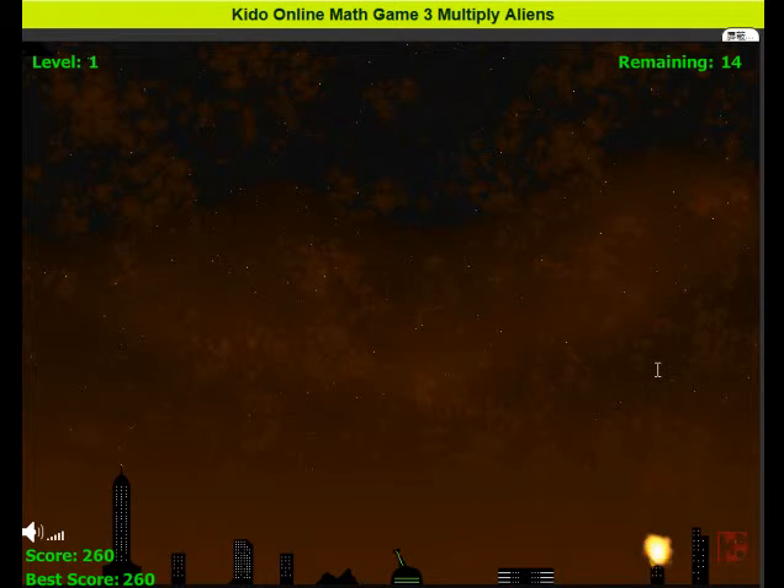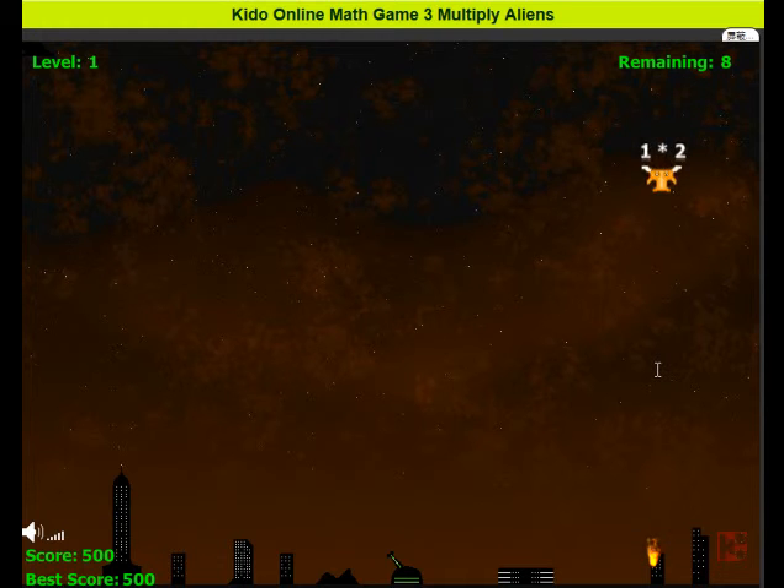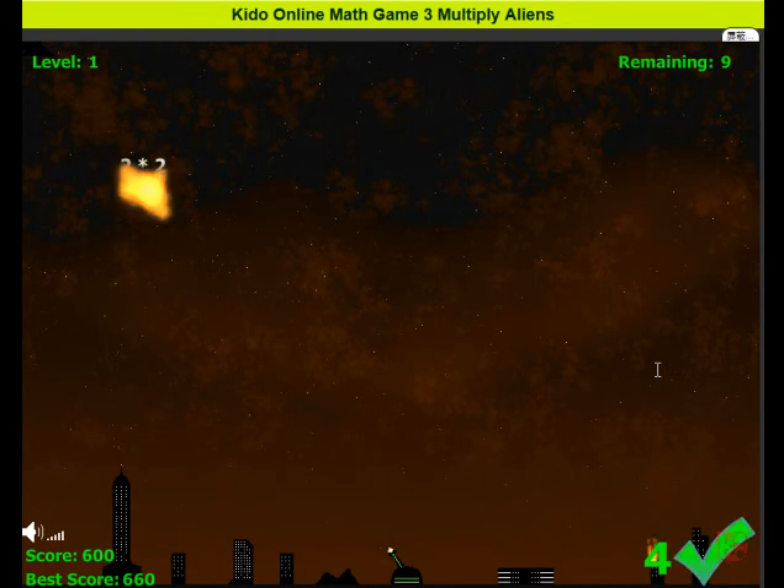Let's see if I fail — the aliens are spawning on me. 1 x 2 is 2, yes it's 4, very easy. If I get it wrong I get a red cross, but I can still kill the alien. 2 x 2 is 4, I got 9 remaining, 2 x 1 — yeah, okay, that's what you do.